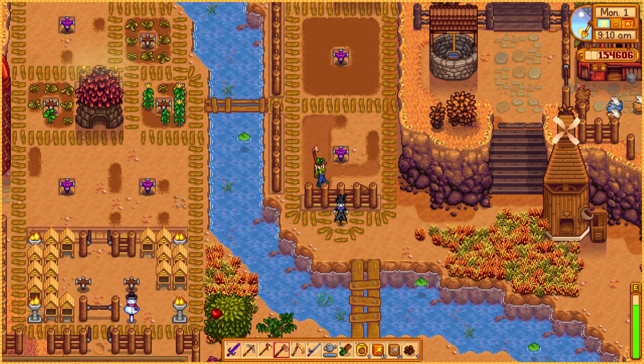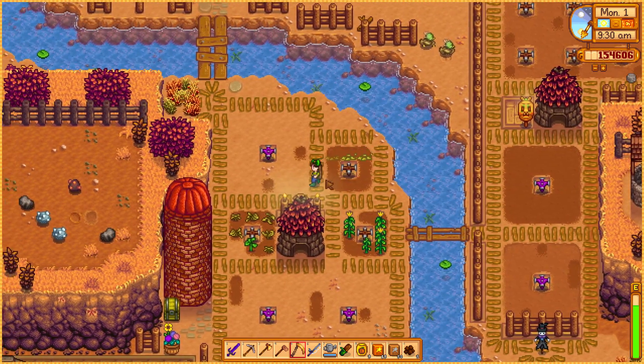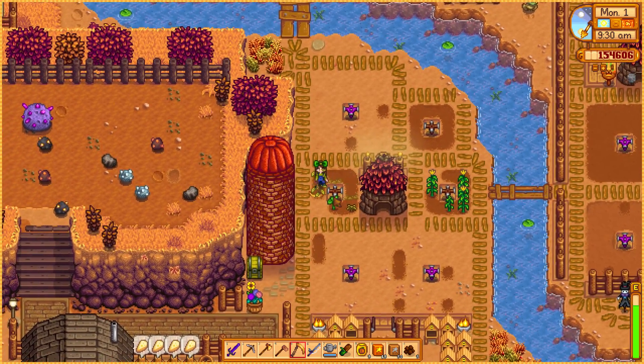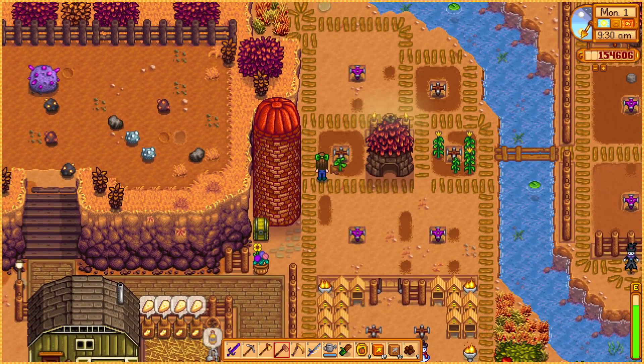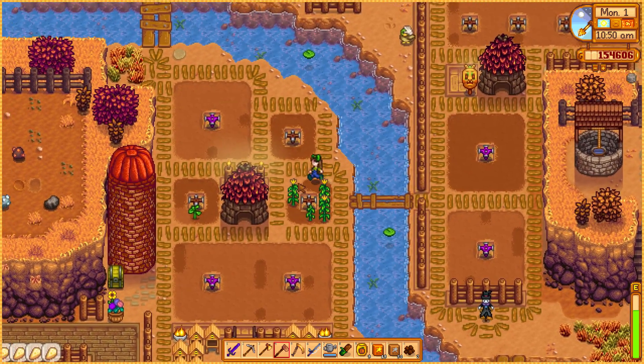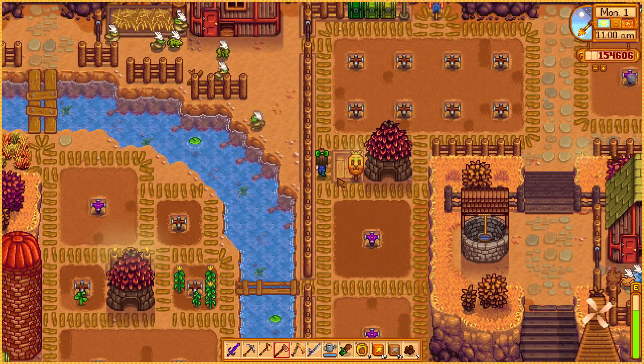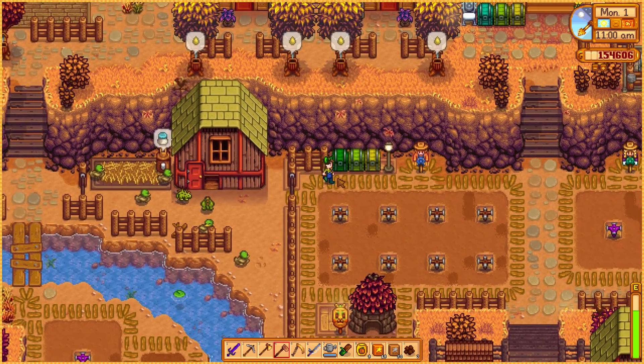I wish those animals would help us planting stuff — just put seeds in their huts and they'll do all the work for you. Poor things. Okay, all done. I still need to water everything, but let's go to Pierre's and buy whatever we need.